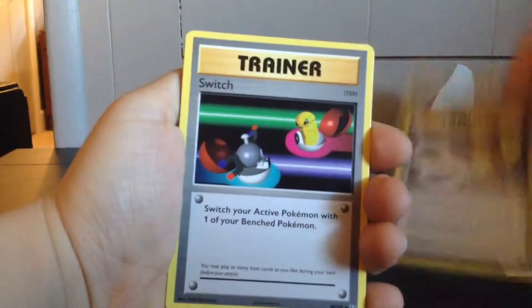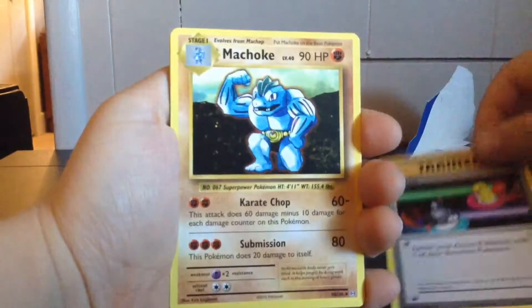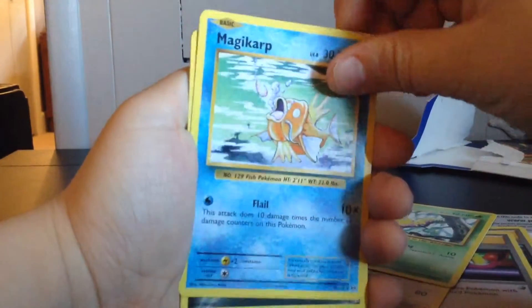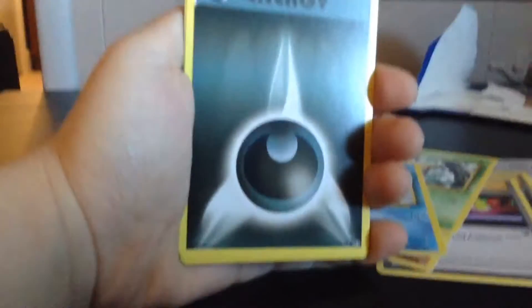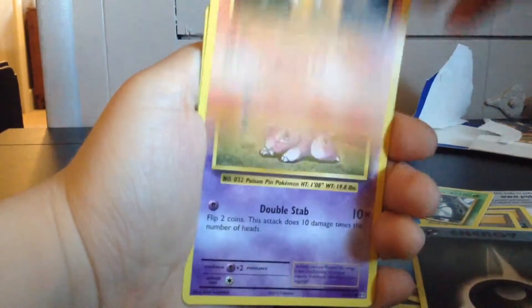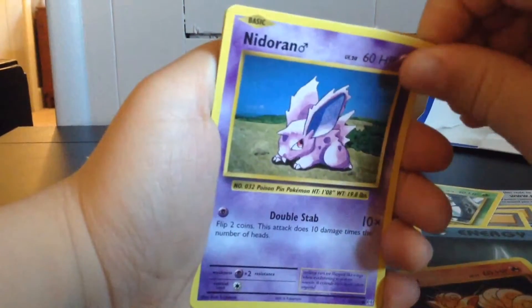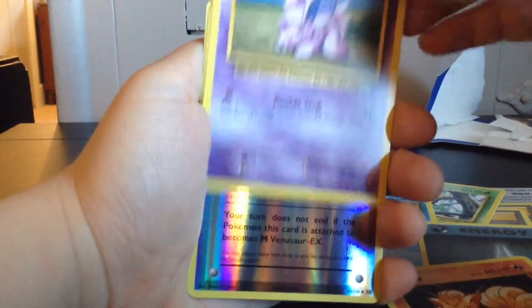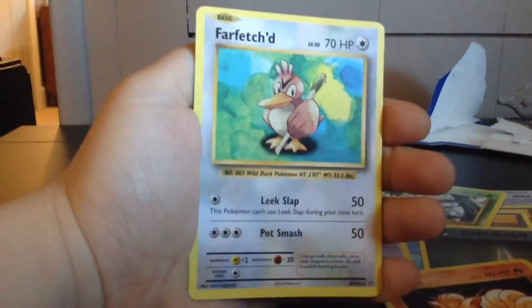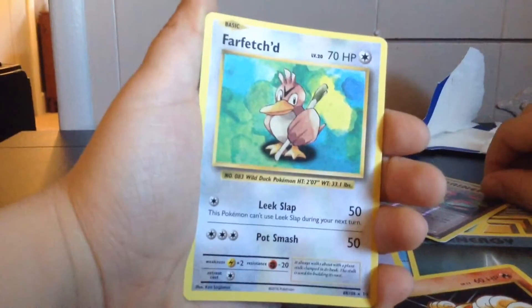Oh god, that was so bad. Okay, so we start out with a Pidgeot Spirit Link — a Trainer. I got a Machoke. Not bad. A Weedle, Magikarp, Dark Energy, Volt Switch, Nidoran. And I got a Shiny Venusaur Spirit Link for the final card — wait, actually I got a Regular Rare Farfetch'd.